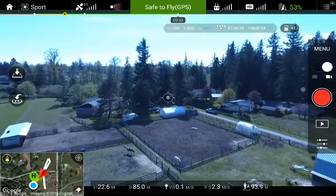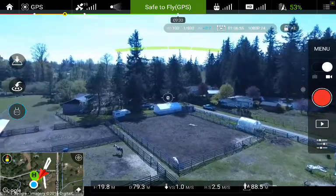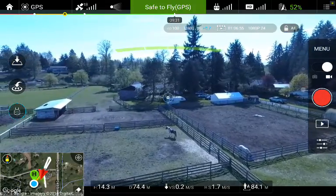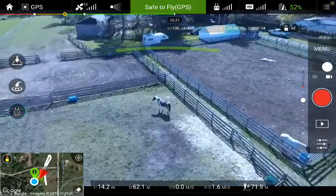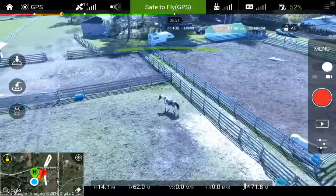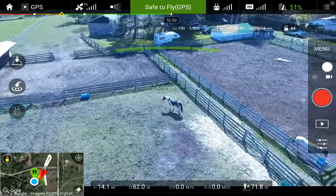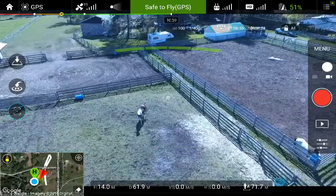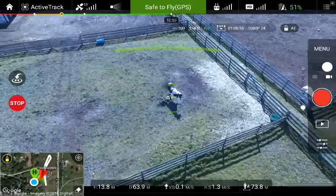I'm going to return back to P mode, drop down here, and go take a look at this horse — we're going to try some tracking. All right, little horse. This horse here, that's BB, that's Dookie. My wife will kill me for that because that's not really his name — it's actually some other fancy name I refuse to call him. He's just a yearling with really no idea what's going on. I'm going to go into active track and track my little horse — I'll click OK.